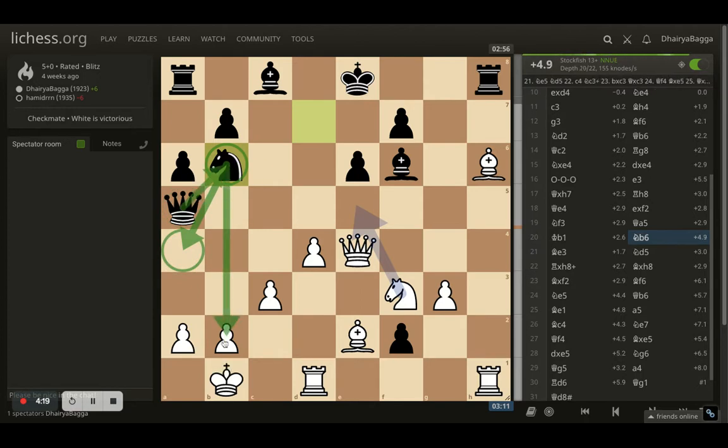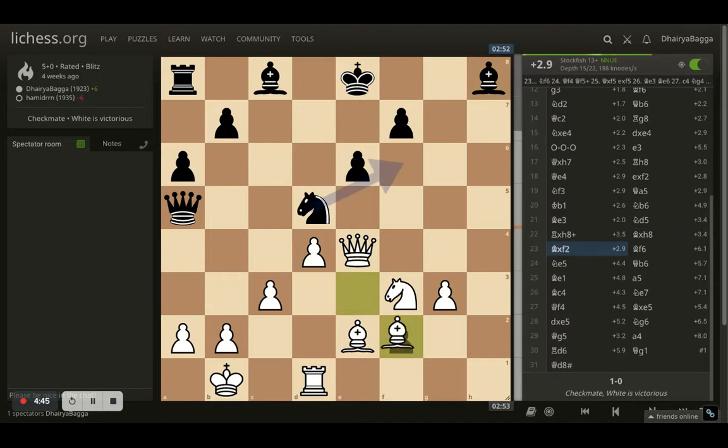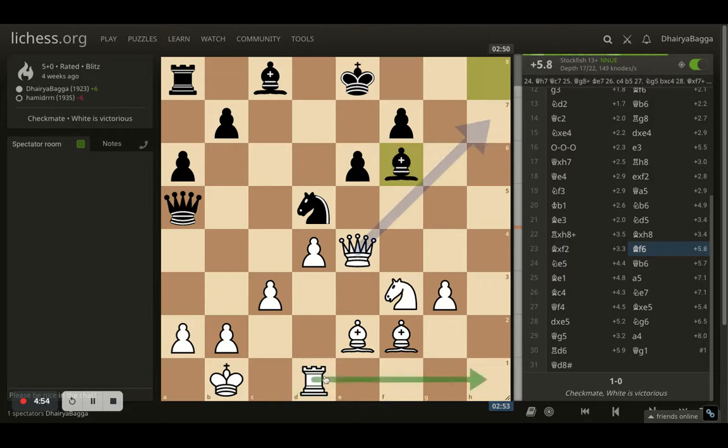I got my bishop back trying to exchange rooks off the board — I can also grab another pawn if required. Opponent doesn't take the rook and instead gets the knight onto d5, which was kind of strange — it doesn't do much except attack my bishop, which isn't even a problem since it's defended by the queen. I take on the rook, opponent takes back with the bishop, and I take the pawn as well with my bishop onto f2.